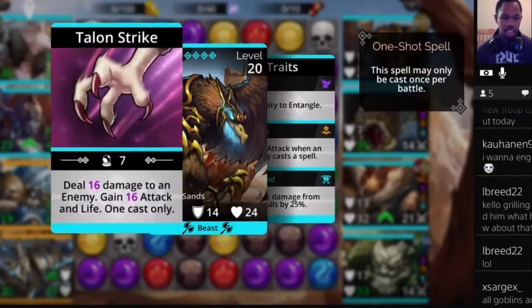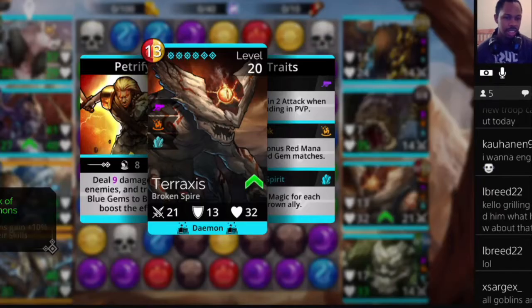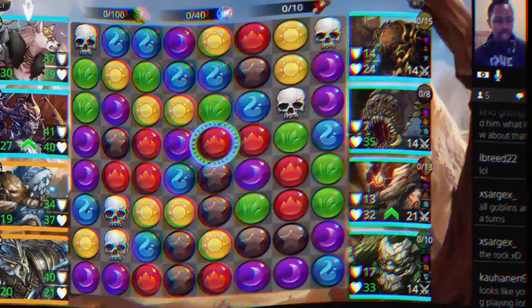On the enemy team, we got The Rock, Sandworm - he's ugly - Taraxxus, looks like something that would be in Power Rangers, he looks like a Power Ranger villain, and then we got those little goldens from Elsa. So let's body him.